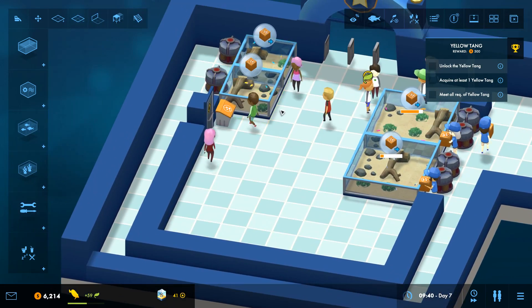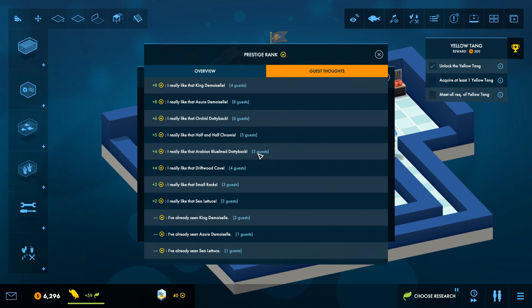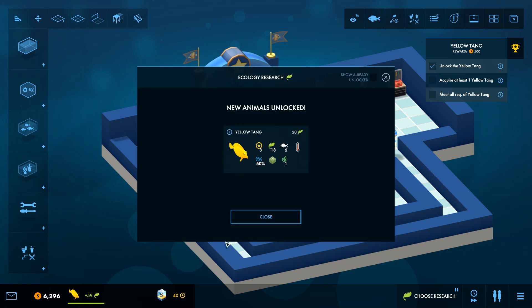Looking at prestige rank, there's actually a guest thoughts menu. Three guests said 'I really like that small rocks.' Someone really likes the sea lettuce — who goes to an aquarium and likes the sea lettuce? Most guests are liking the King Demizels and Azir Demizels, so we want to cater to those. Oh, we have the tangs now — this one eats green pellets. It's a plant lover so it needs at least one plant. This is when it gets cool: specific fish like specific aquascapes. It also needs cleaner water, so tangs are going to be a little bit harder to deal with.